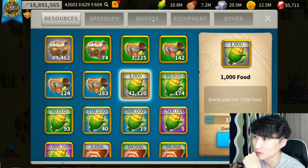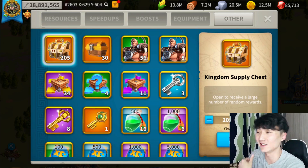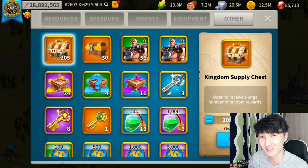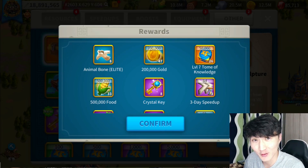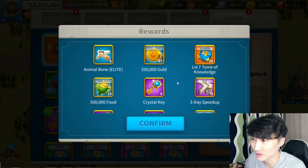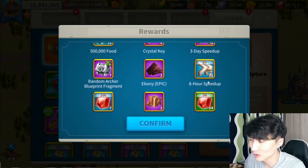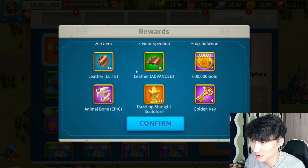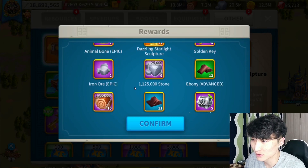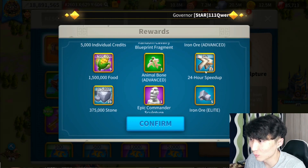Alright, I've talked too much — without further ado, let's open the chests. Let's do it for the video. Opening them all — what do we get? Three days of speed-ups, some EXP crystals, keys. That's a good amount of resources, some materials, 21 eight-hour speed-ups, some gems, three-hour speed-ups, more resources, gold keys, more resources, and some individual alliance credits.